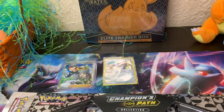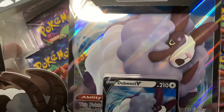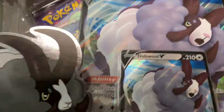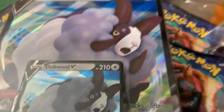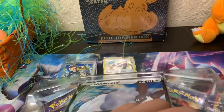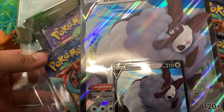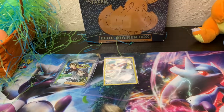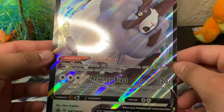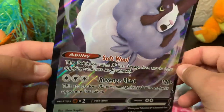Right here we've got the Champions Path collection — we've got a Double V big card and 4 packs. These are very worth your money. Maybe we can get something out of these Champions Path packs. Let me get this open — it's going to be a little tough. We've got a Double V big card; you get these in the collections and can find them at Walmart, Target, or any card store.